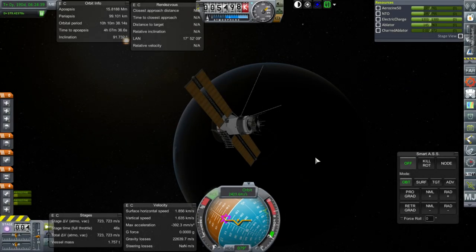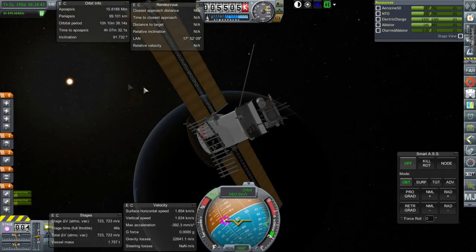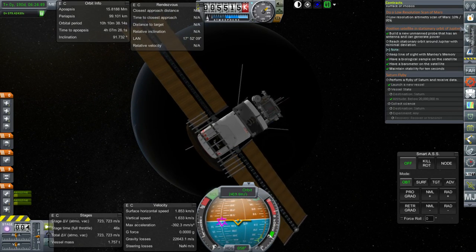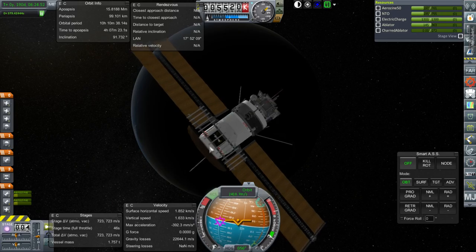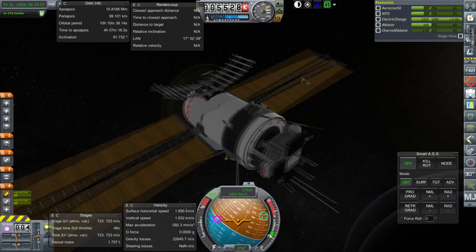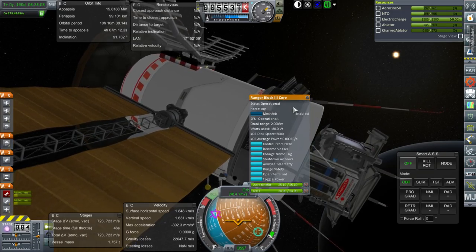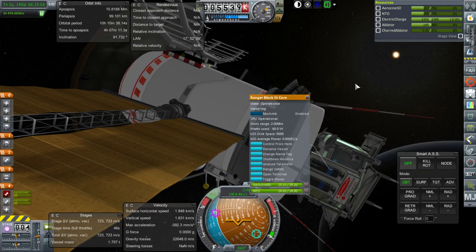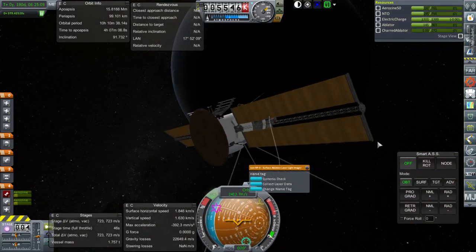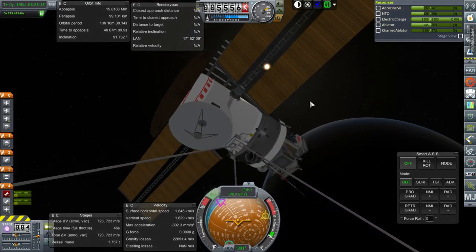Hello everyone, and welcome back to my Realism Overhaul series in Kerbal Space Program 1.1.3. In this episode, we begin with the bopper again, which is still suborbital on one side of its orbit and trying to bring its orbit down while scanning the surface of Mars. We don't want to use any more fuel to bring the orbit down, because it turns out we don't have any electric charge in the upper core. I mistakenly removed the electric charge that normally comes with this core while fueling it up, so this is critically flawed in some ways.